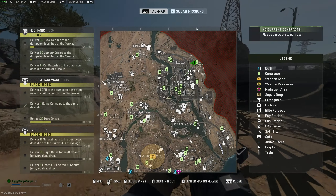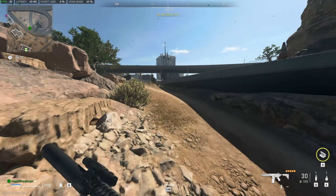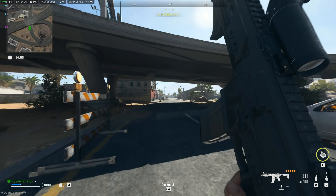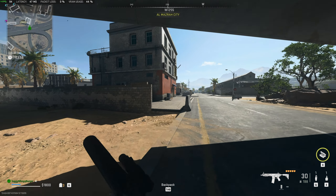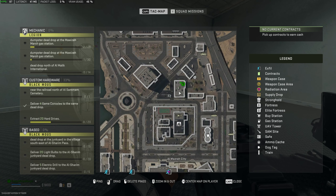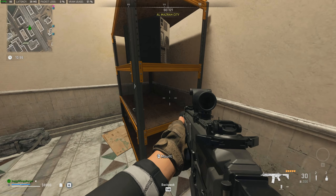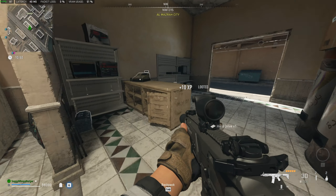Seeing as I spawned up here in Almazra City, it's time to run around and find some computers. They do spawn pretty much everywhere, but I'm pretty sure that in the city up here you'll find the highest concentration of computers compared to anywhere on the map. There's also a high concentration of buildings, so it's more than likely. Just exploring these buildings in the northeast of the town, I've already got myself five hard drives, which is great. There's another hard drive on the shelf — you seem to find them pretty much anywhere.